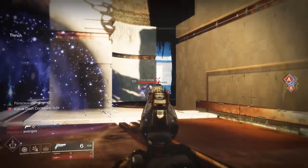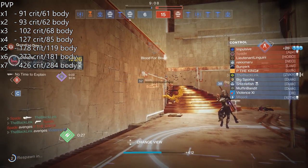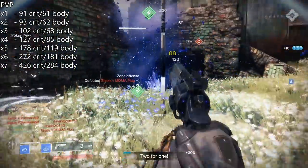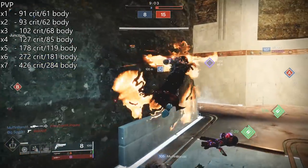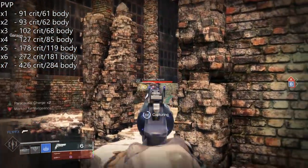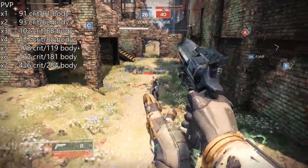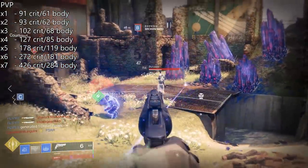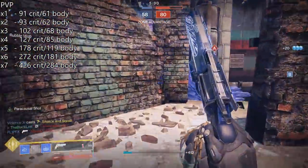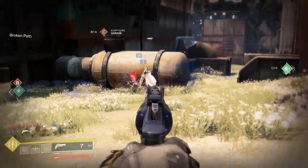Generally speaking, it's a pretty good and snappy feeling hand cannon with decent aim assist and strong stats compared to other 140s. In PvP it's a solid performer. As a 140 it deals about 70 per crit and 47 per body with no stacks of Paracausal Charge. At one stack the final bullet does about 91 damage in PvP; at 2 stacks it's 93; at 3 stacks it's 102; at 4 stacks it's 127; at 5 stacks it's 178; at 6 stacks you can start one-shotting everyone at 272 damage; and at 7 stacks you are dealing 426 damage per precision shot.